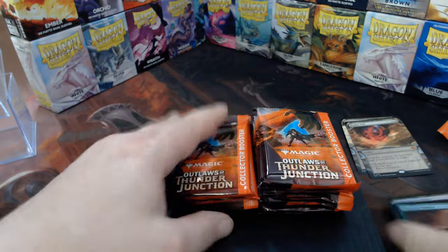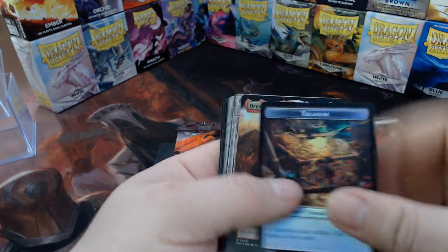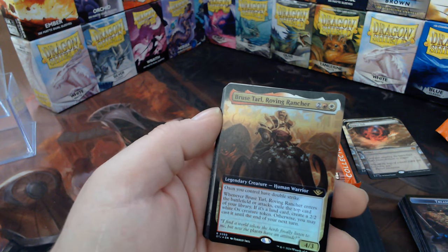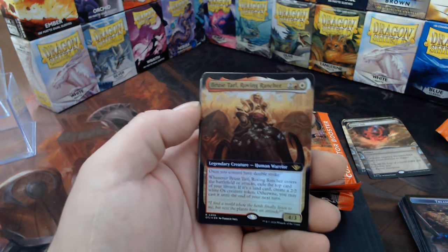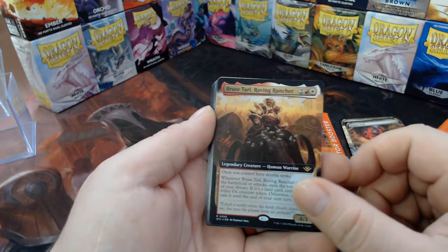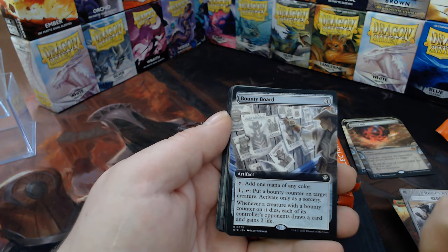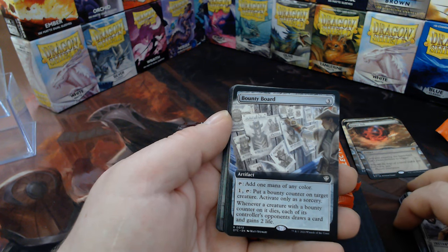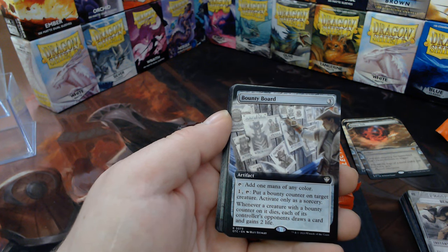Various commons. More treasure. Bruise — now this deck is very very close to being done. I just love the fact that I'm going to rawr with oxen. Bedevil. The Bounty Board — it's a 3-mana rock. Remember how we used to play with stuff that just tapped for a color, and now we have five or six more lines of text on it.